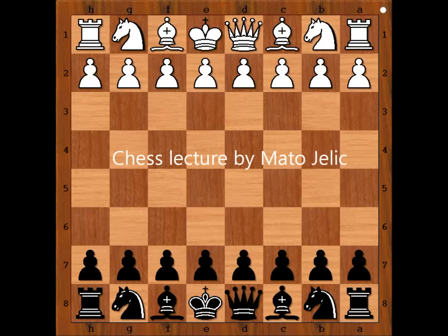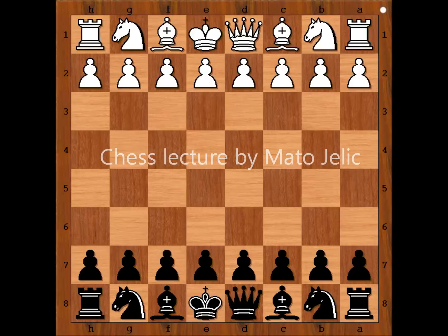Hi, this is Mato and in this video I will show you the game between Nigel Short and Garry Kasparov. This is the game from round 6 of a blitz match that was played in St. Louis, United States in 2015. Nigel Short had white pieces and he started with e4.